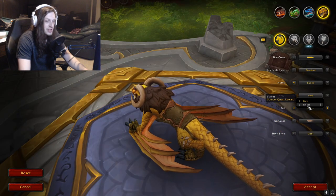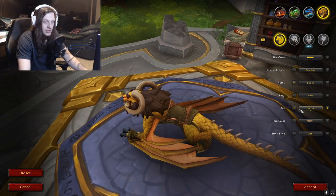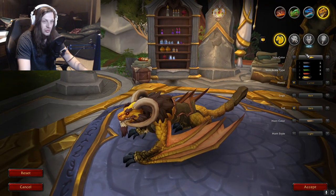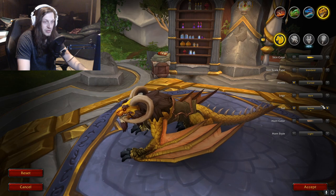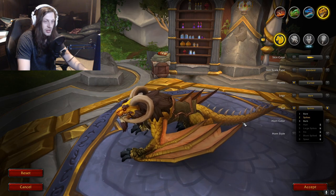Legs: Bear or Spikes — the spikes definitely look cool. Tail: Bear, Barb — wow, it's like a scorpion tail. That's kind of cool. If you do none horns and then have a scorpion tail, it could be the ugliest dragon of all time. Going back to spikes. There's Hair, Large Spikes, Fin, Blunt, and Spear.